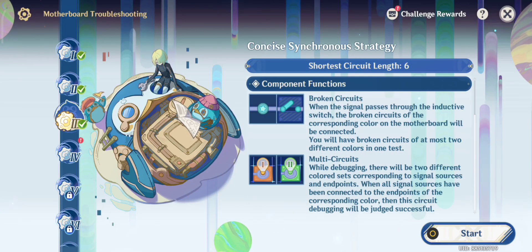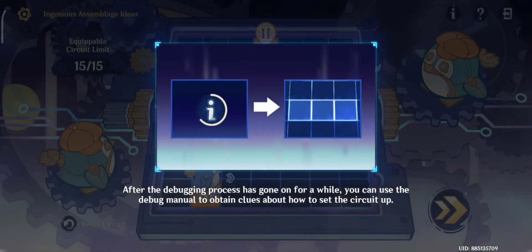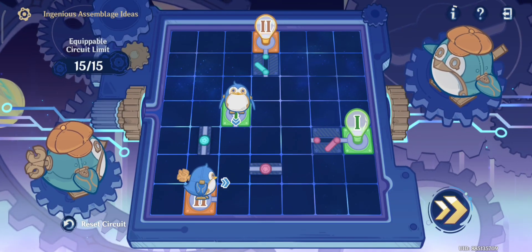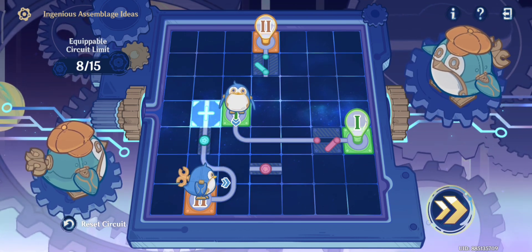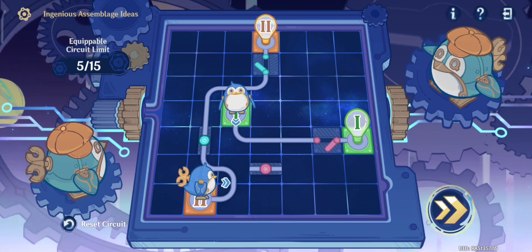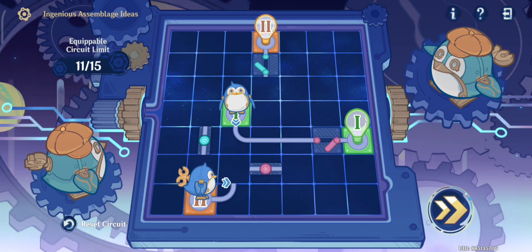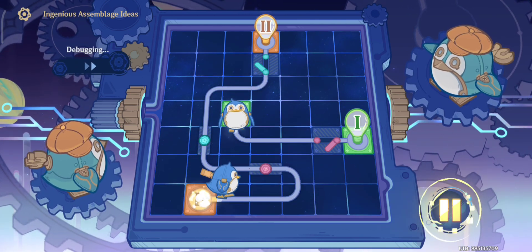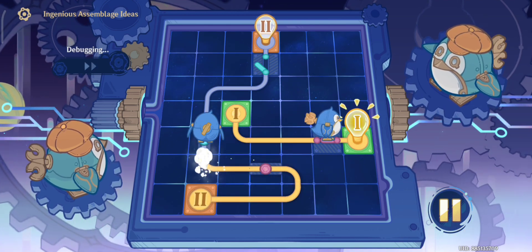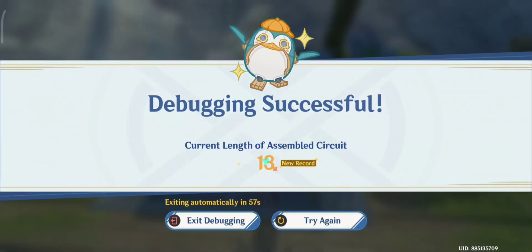In the second motherboard, this is a very challenging part. We got two penguins here, so the paths can't cross each other. We have to enable the switch of penguin number one using penguin number two. Connect the path like that — this challenge is now complete. Move to the second part of the event.